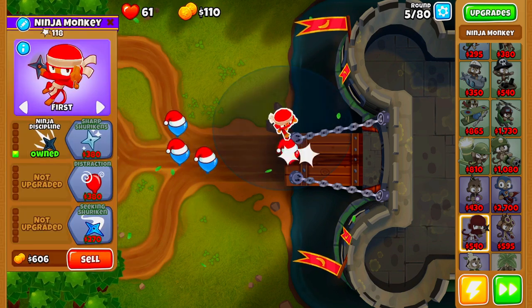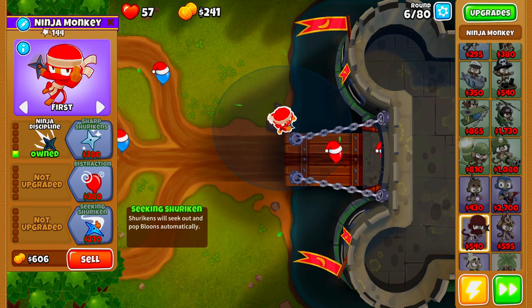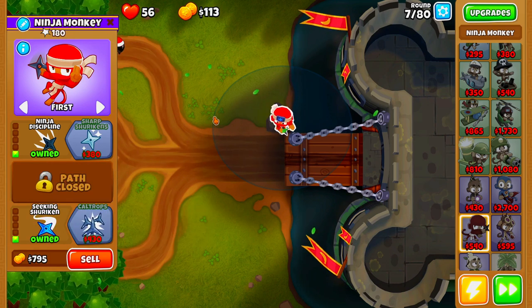Now that we have our Ninja Monkey upgraded to Ninja Disciplines, the next thing we're going to be buying is Seeking Shurikens. As soon as we can afford to buy our Seeking Shurikens, we're going to go ahead and do so, which shouldn't take us too long to actually afford.